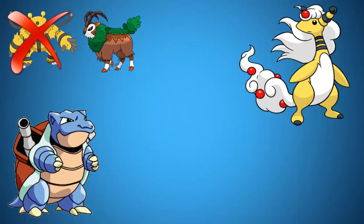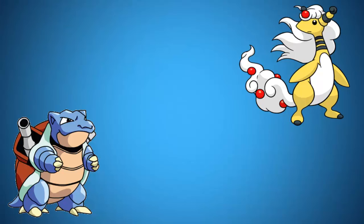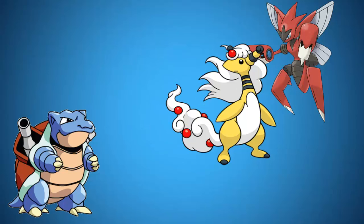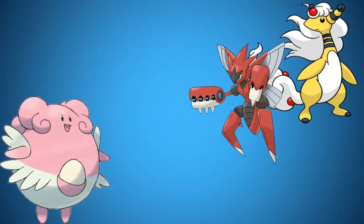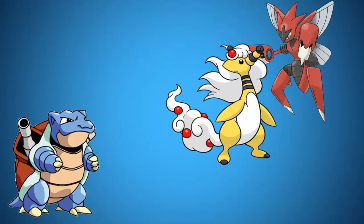Electivire is down, and the opponent sends out a Mega Ampharos to deal with my Blastoise. Mega Ampharos gains a dragon typing, which makes it a perfect teammate to cover Caesar's fire weakness. Since Blastoise is a physical defender with a supporting moveset, he stands no chance against a special electric attack. Electivire is gone, and Blissey is the switch to make, but the opponent will inevitably send out Caesar again to set up on her. This is where we can employ the art of double switching — another high-risk, high-reward strategy that can easily turn the tides of momentum.